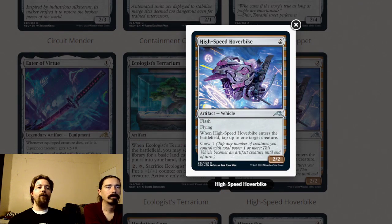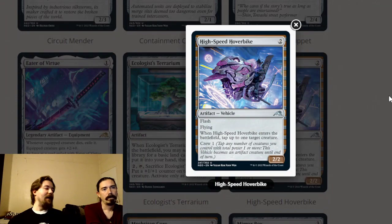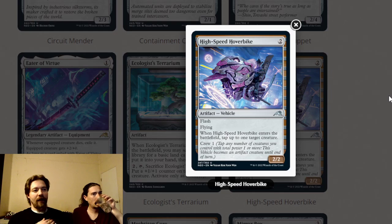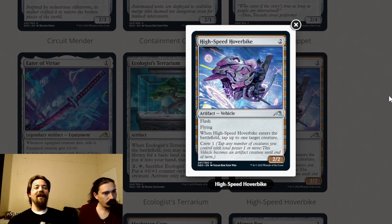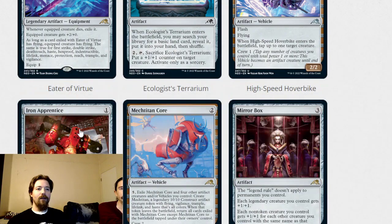High-Speed Hoverbike is two mana, two-two artifact vehicle with flash and flying. When it enters the battlefield, tap up to one target creature and crew for only one. A two-two flyer for two is good, and you have flash so they don't see it coming — you can tap their biggest creature. I like this card. I was thinking about whether it fits in a constructed ninja deck since you can bounce it back to your hand and then tap a creature to attack, but it's probably just a step too weak for constructed ninjas.